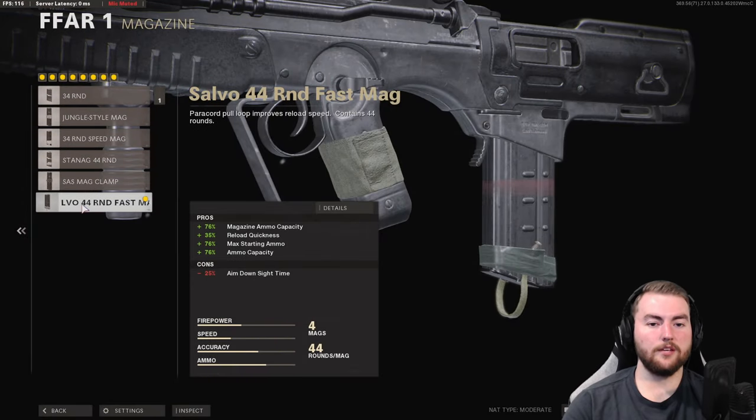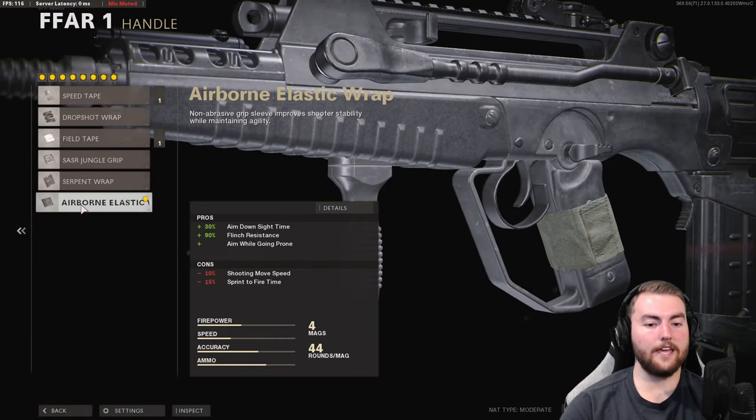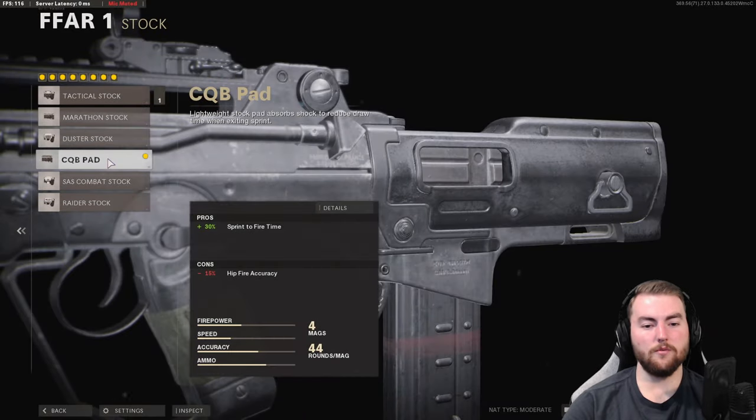Body slot — the Steady Aim Laser is actually more viable with the FFAR since you'll often be playing close quarters, though we're going with the SOF Target Designator; pick between the two. Underbarrel is the Field Agent Grip for about 23% total vertical recoil control and 16% horizontal, giving us a positive 8% horizontal overall. Magazine is the Salvo 44 Round Fast Mag — this is basically mandatory since the FFAR goes through bullets very quickly. This does reduce aim down sight speed significantly, so in the handle we take the Airborne Elastic Wrap for a 30% aim down sight speed boost, flinch resistance, and aim-while-prone. Then the CQB Pad in the stock to bring that sprint-to-fire speed back up.